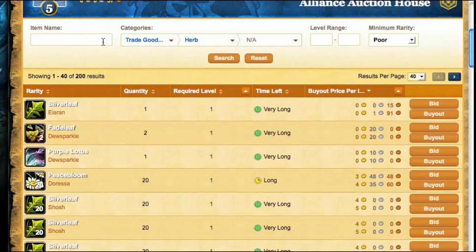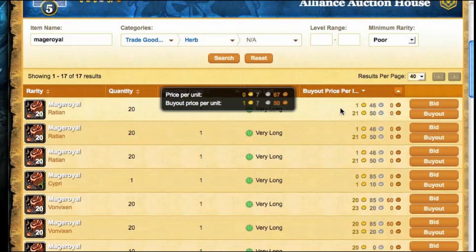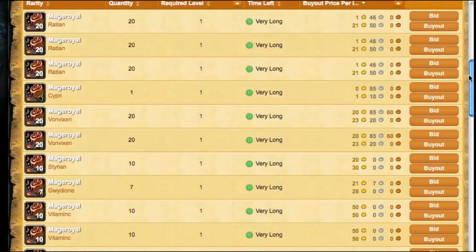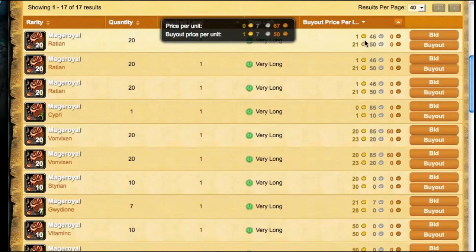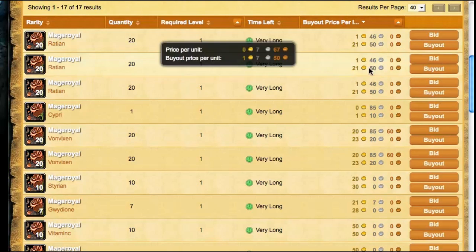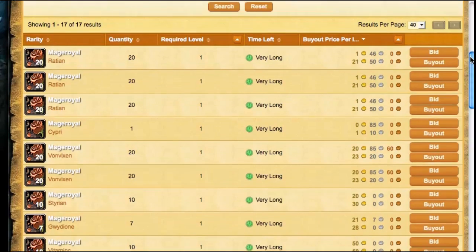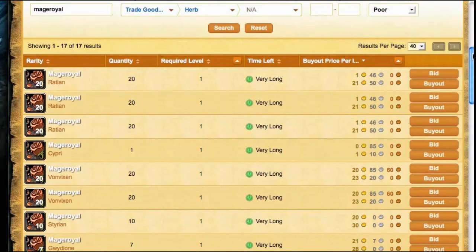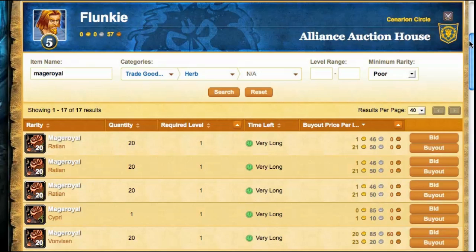Where it gets useful is if you type in a specific herb — mage royal, for example. There are only 17 results, so now you're getting a completely accurate sort of everything in that group. If I hover over each item, I get one gold silver as the lowest per item, with prices going up to three gold per item. So all very useful. I can bid and buy out to the extent that I have cash on this character.